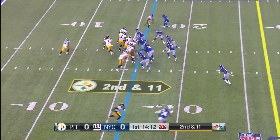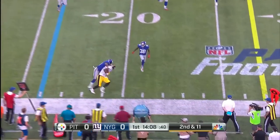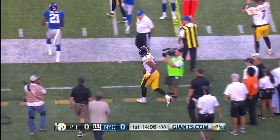So Dobbs, working over center, attempts his first pass. He completes it to Juju Smith-Schuster, the rookie second-round pick out of USC.